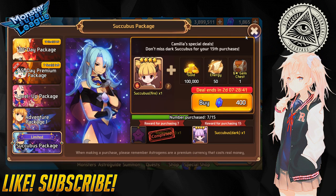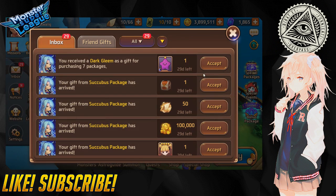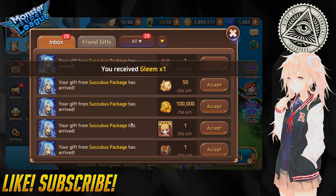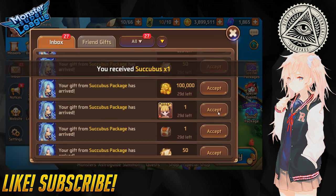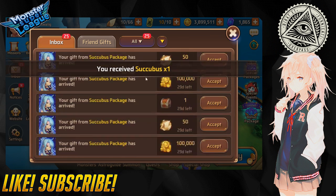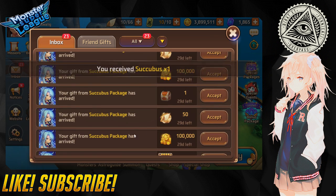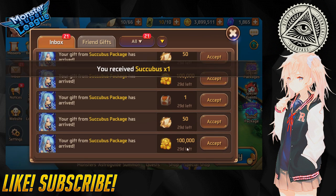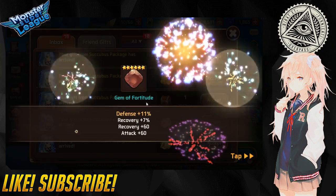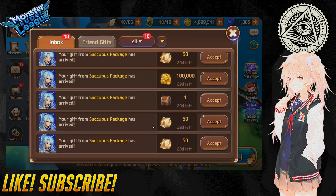So I have 1865 astro gems left, which is pretty good. We're gonna get our gleam, accept all this right now, get the gold, and then we'll just open up these gem boxes on the way up.